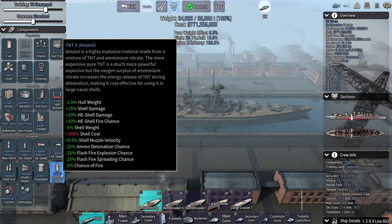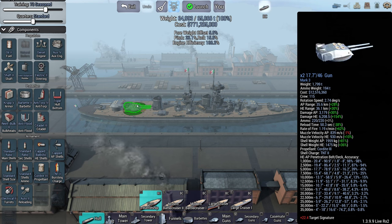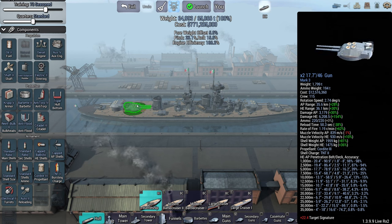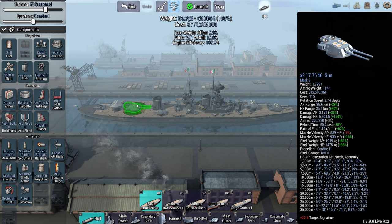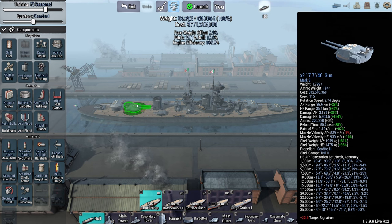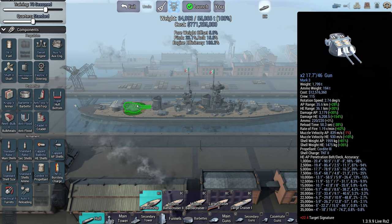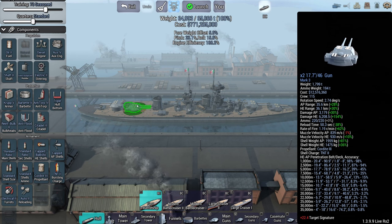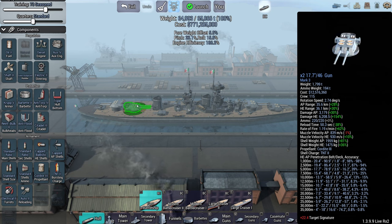We fire TNT 2s, and we've got capped ballistic HE shells. At short range, which is probably the only range at which we'll see the target, we're going to be absolutely blasting them with HE and probably overpenning at least one ship with AP. The challenge is, considering we're in a storm, we'll first spot the ship and then need to bring the turrets to bear. We have a turret rotation of 2.74 degrees per second — if my guns are facing the wrong direction, I'll need about a minute to swing them all the way around.